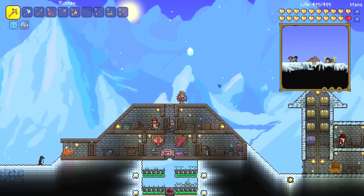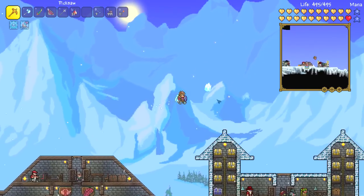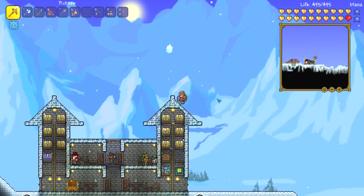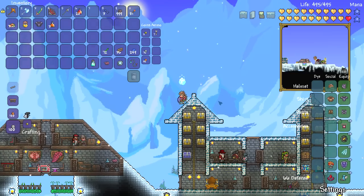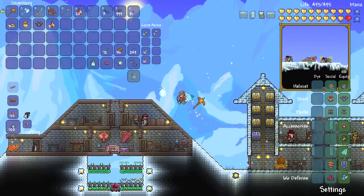Hello everyone, my name is SpiceGb and welcome back to another episode of my warrior playthrough. In this episode, what we're going to be doing is we're going to be trying to take down Duke Fishron, but before we do that we need to try and get the summoners.